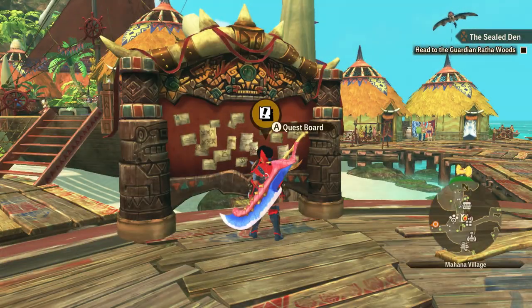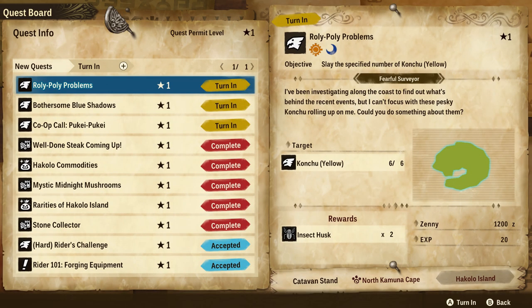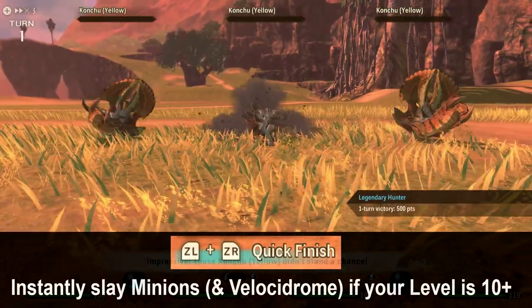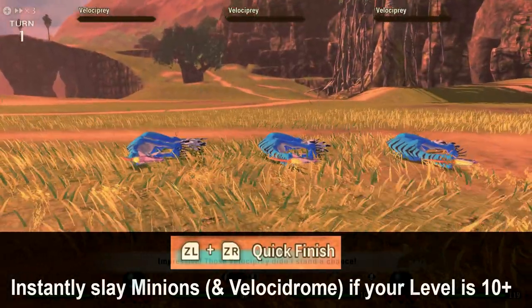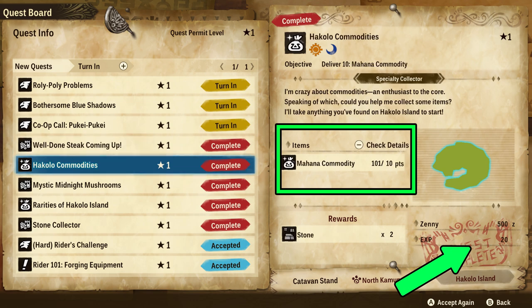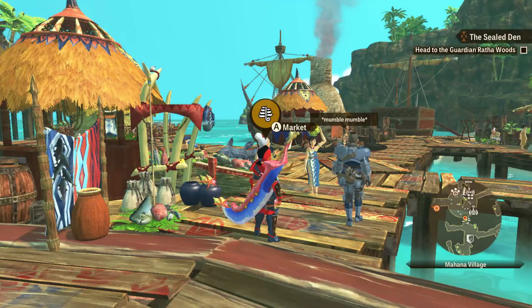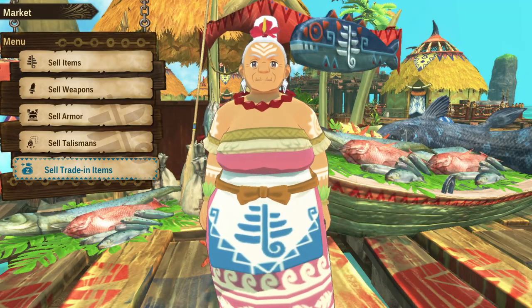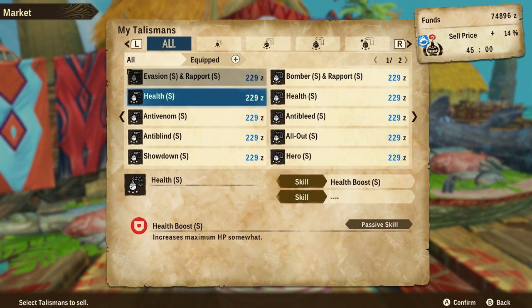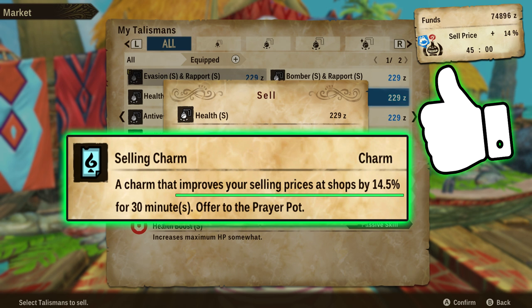Moving on — money. The easiest way to make some extra cash is by completing or turning in sub-quests that can be repeated. The real moneymakers are Roly-Poly Problems, slaying 6 Khonshu, and Bothersome Blue Shadows, slaying 6 Velociprey. These two can be completed super quickly, turned in for cash, and repeated. If your character is level 10 or higher, you can slay a group of these minions instantly using the quick finish option. Co-op with Puke Puke is really nice as well — break his parts and sell everything you get for up to 3,000 zenni. There are also delivery sub-quests for commodities and stones that are basically free money. We can also sell trade-in items from rare monster den farming, as well as talismans and weapons we find. Don't forget that you can offer a selling charm at the prayer pot to get some extra money when you sell your stuff.